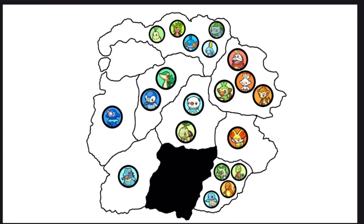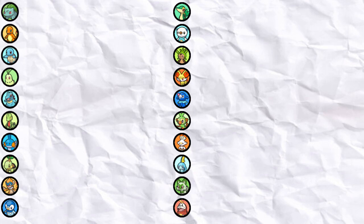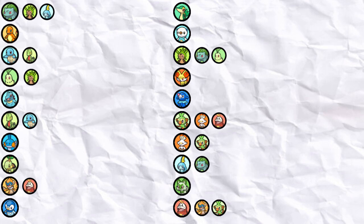Squirtle gets to upgrade and picks up TM Ice Beam, giving it coverage. Will it be enough against the pesky Grass types in its area? Chespin allies with Bulbasaur. Round one is done. While fights seemed one-sided, everything is going to change in round two — every single Pokemon remaining will gain 10 levels going into round two.